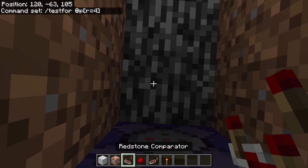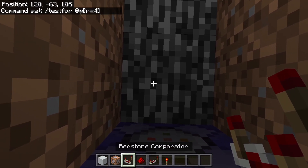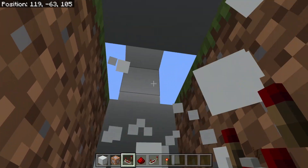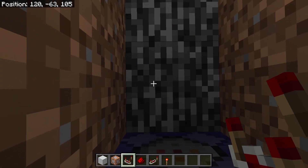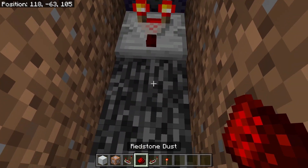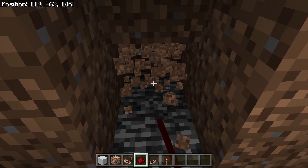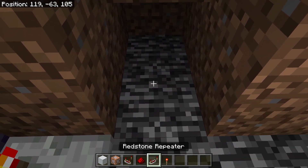Then out of that we're going to run a comparator. You may have to break a block above you to place this down. Now after the comparator we're going to put some redstone dust and we're going to split off to the side first with a repeater and another command block.